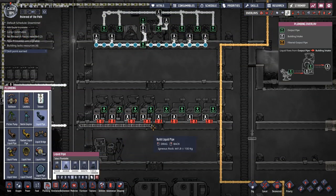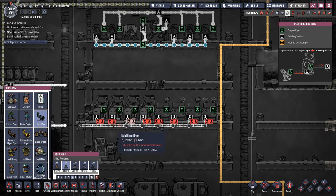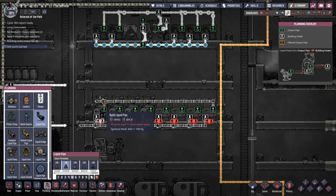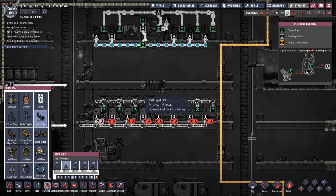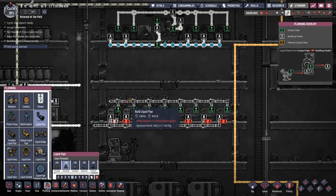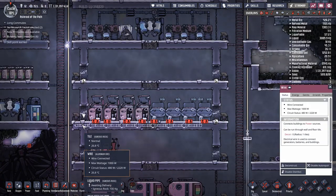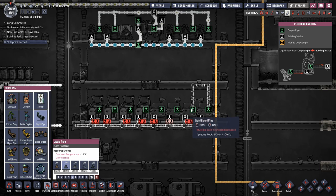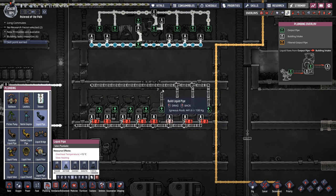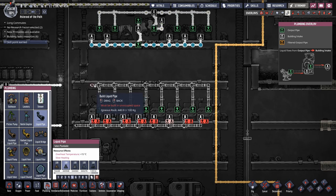I'll start with normal water — that's what you'll have early game anyway. I see other people doing infinite bridges, but that's totally not needed. Don't lay pipes in a straight line though, because they'll block each other. Just offset them by one tile. Hiding the pipes inside the walls is a cleaner approach.